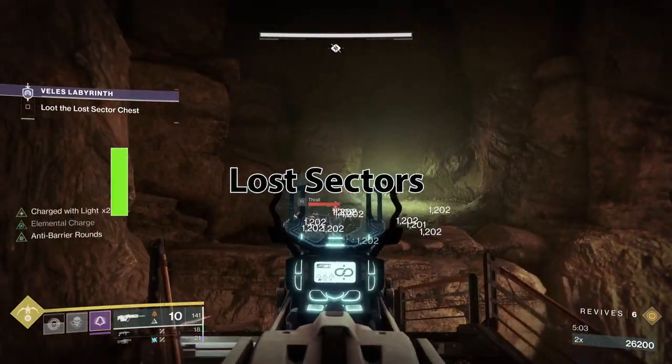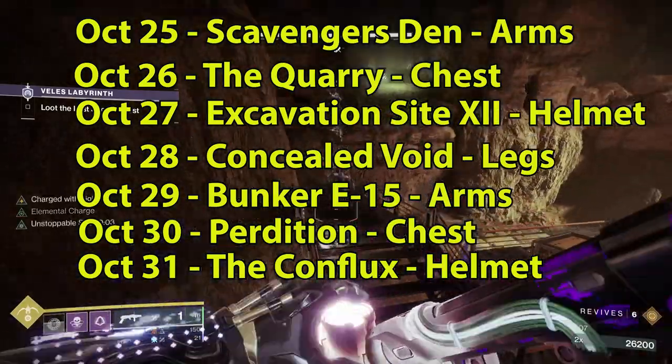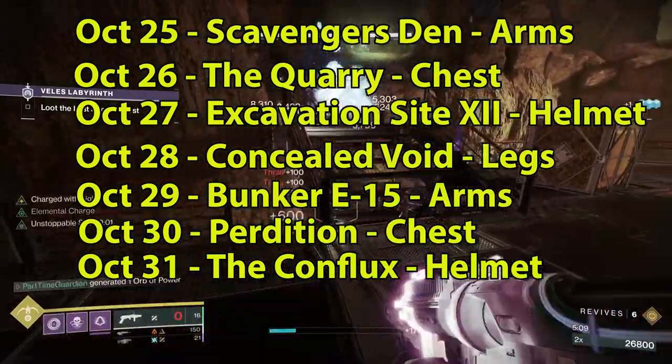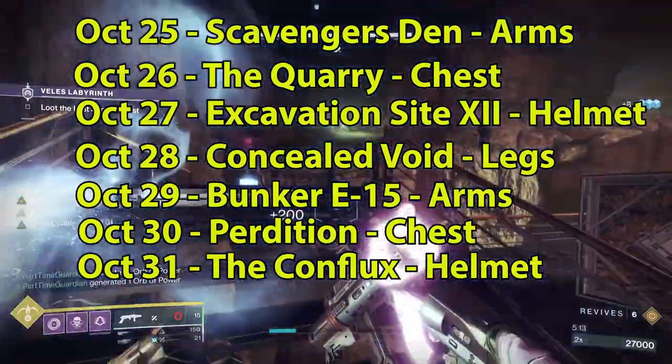For Lost Sectors this week: the 25th is going to be Scavenger's Den on the EDZ, and the reward is Arms. For the 26th, it's Accordion on the EDZ, and the reward is Chest. For the 27th, it's Excavation Site 12, and the reward is Helmet.